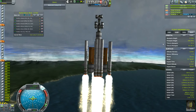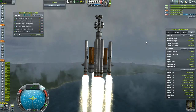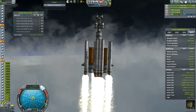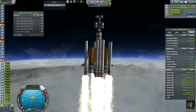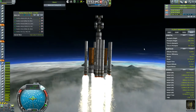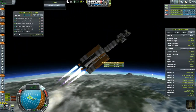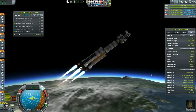Throttling way down — atmospheric efficiency is already too high. About to lose the solids in a couple seconds, throttling down even farther. When the solids get to about a thousand, I'm going to throttle all the way up. Perfect. Okay, let's start circularizing. I'm liking your ship so far — you got the beef. I love watching those sepatrons — I never use them myself, but they're fun to watch.